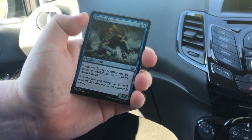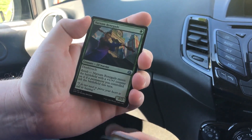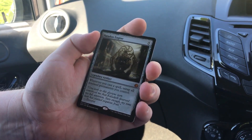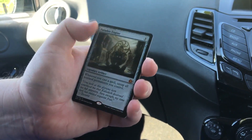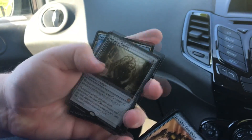So we have a Savage Scuttler. Narn and Renegade — that's a good Uncommon: Death Touch, two-for-one, very nice. Maverick Thopterist and we get a Mythic, a very nice one: Paradox Engine. Whenever you cast a spell, untap all non-land permanents. That is a very nice card. Nothing shiny, but that is a very good Mythic.